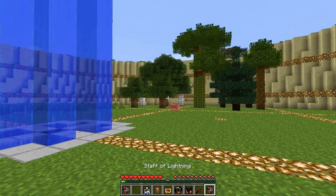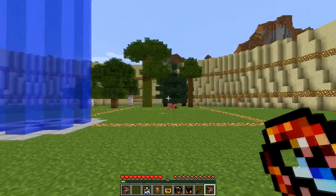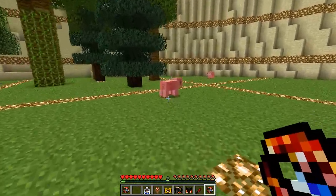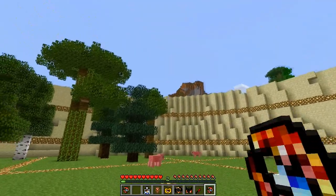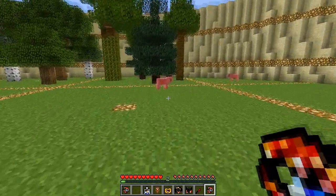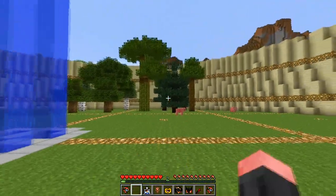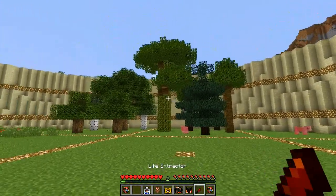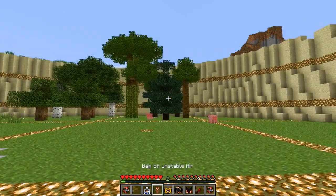The last item is the Staff of Lightning, which is more or less a work in progress. It allows you to cast lightning, though the sound is a bit buggy and it doesn't really do damage yet. It's crafted with a stick, a diamond, and of course an Unstable Core, but you can't actually craft it in-game yet. It will probably be working properly in a future update.